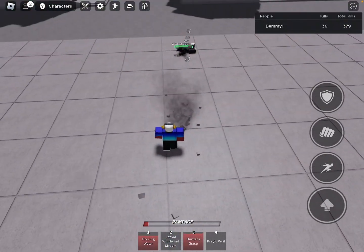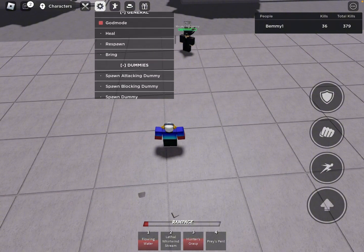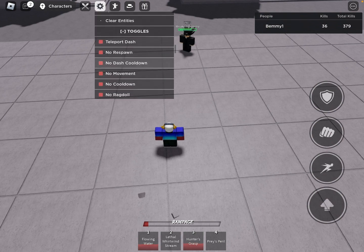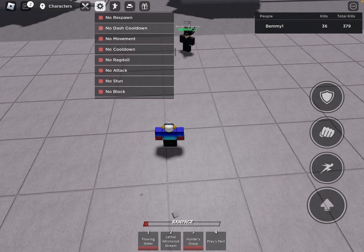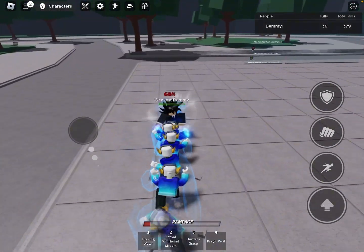Spam Hunter's Grasp — you have to hit Hunter's Grasp after the Flowing Water. It's kind of hard. I just did it. I was just trying to do something and I randomly did it, so let me try again.